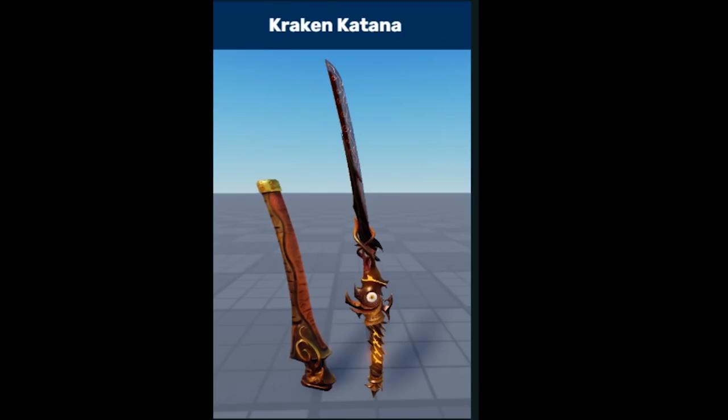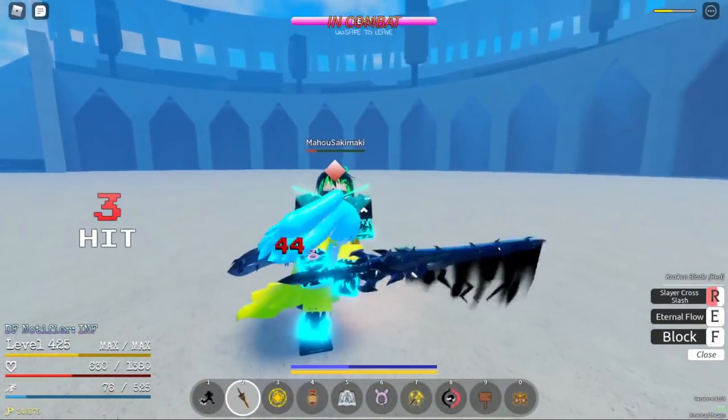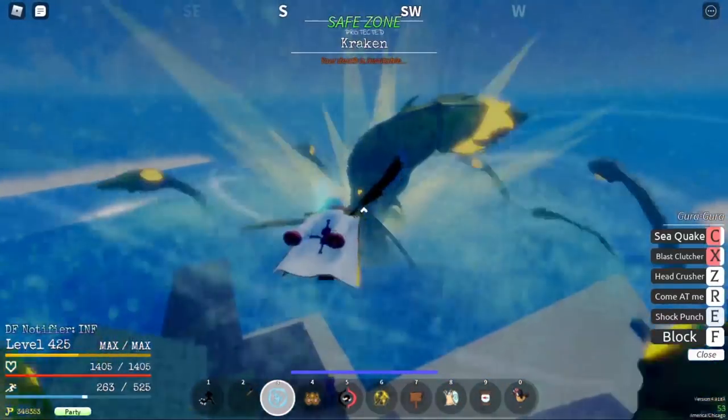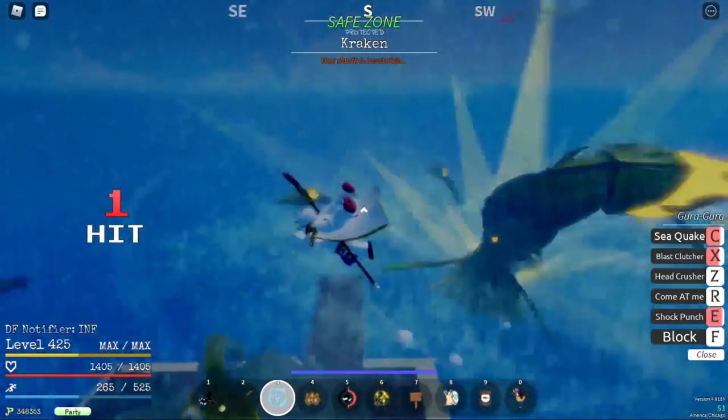Kraken Katana, 1% drop rate, can be obtained by defeating Kraken in Rough Waters, 10 base damage. Kraken Blade, 1% drop rate, can be obtained by defeating Kraken in Rough Waters, 10 base damage.